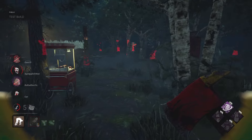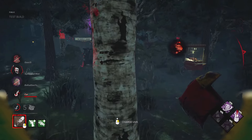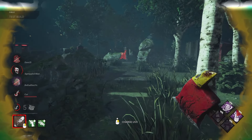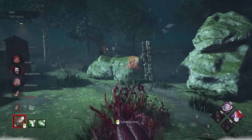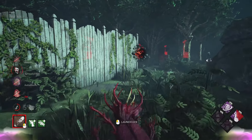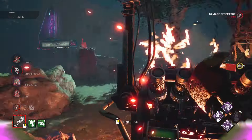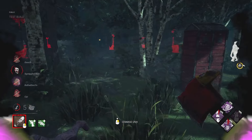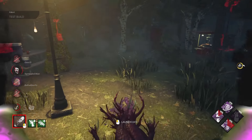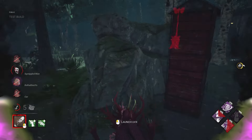We have to go to that gen anyways. Fun fact: when you kick a gen as the killer, you're standing up, but when you see it as a survivor, the killer is on all fours — pretty cool. Let's use Pop, and then leave our terror radius there and become undetectable, so they shouldn't see us coming. Maybe we can trick them. Look around, listen for the moans. I love the undetectable — it's so good.